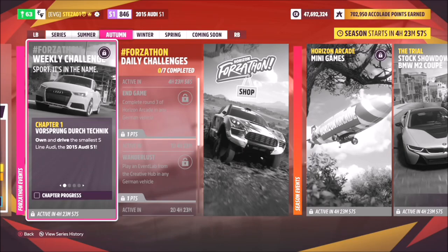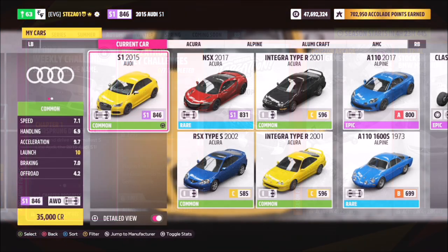Hello and welcome back to the channel. Today you join me for this week's Forzathon guide called 'Sport It's In The Name,' and this challenge wants you to own and drive the 2015 Audi S1 to complete all the challenges. Without further ado, let's get stuck in.